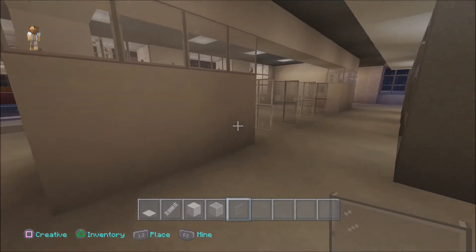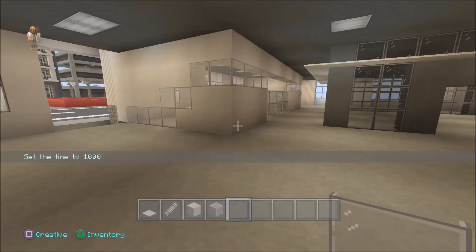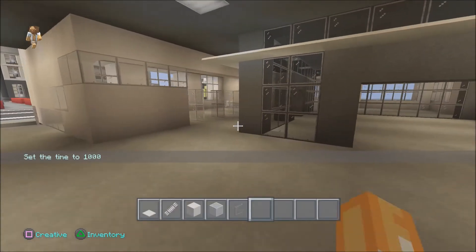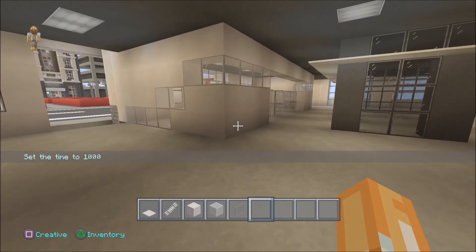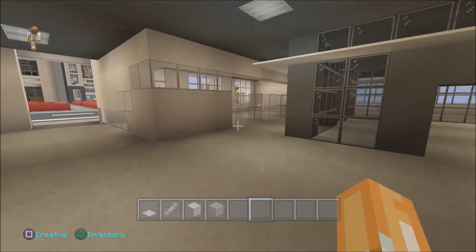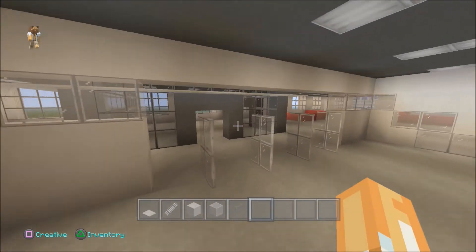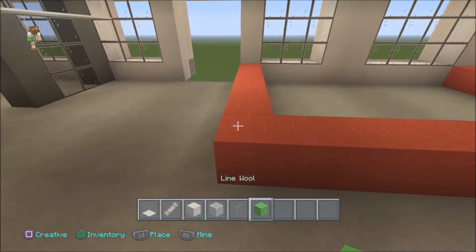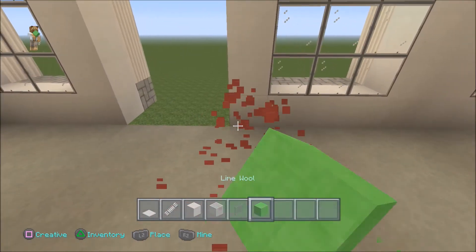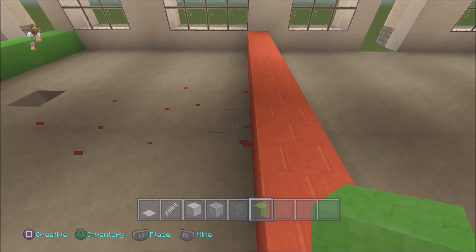I'm going to set it to day actually, because it's been night this whole episode. My foot is in a very uncomfortable position — I just moved it. So we got that going. Now we'll build another store — I'm thinking green and wood, like lime. It's going to be like a Boost Juice store — we might actually make it a little smaller.